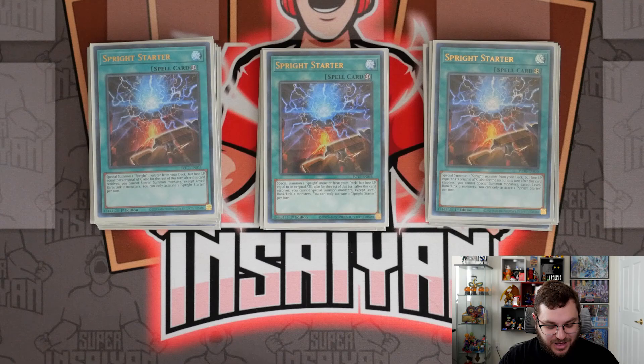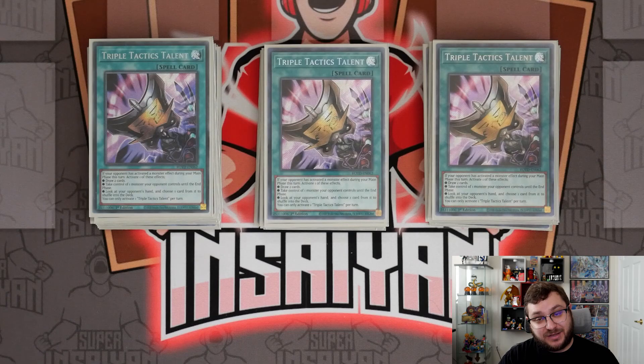We have three copies of Sprite Starter — it's just the best way to start your turn. Finishing things up, we have three copies of Tactics Talent. Not only can this be considered a board breaker because you can steal a monster your opponent controls, but it's also a consistency card allowing you to draw two if you get hand-trapped, or a hand killer that rips a card from your opponent's hand. I won in the mirror match yesterday because I activated Starter, went Tactics, forced him to use his Elf, and then I stole his Elf and used it for myself. Tactics is incredible.